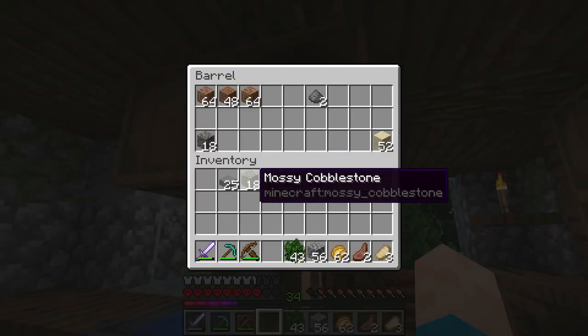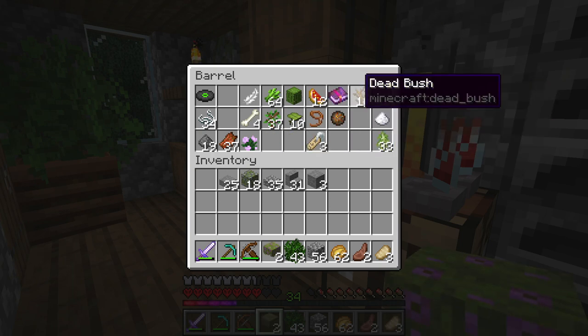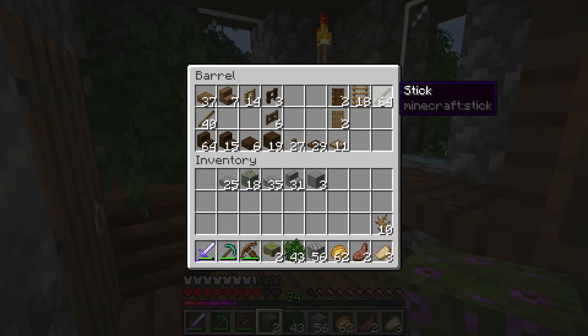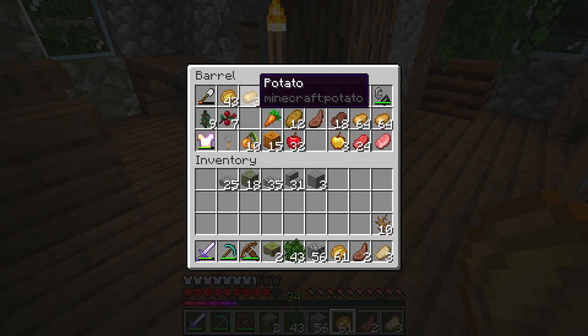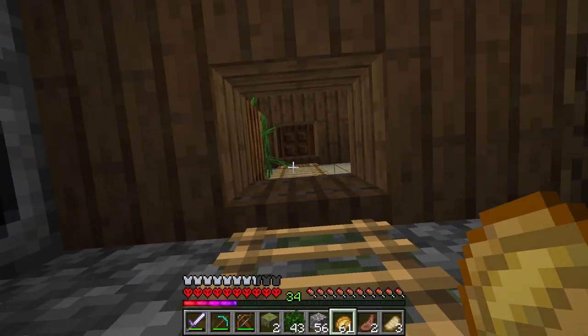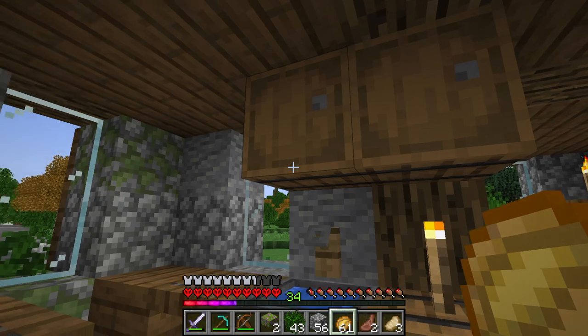I came in here for something — I've already forgotten what it is. It's not in the food cupboard. I've got so much food everywhere, I've got potatoes for days — I keep picking up potatoes. 61 here, 43 in there, I have two more stacks up there. What is going on? I love me some potatoes. We came in here for leaves, but I think — oh, I need dirt. That's what I need.